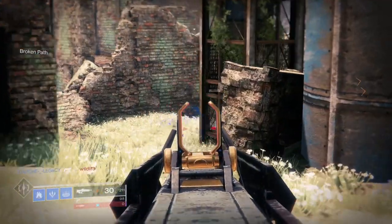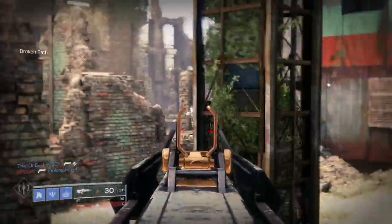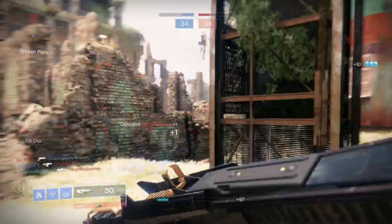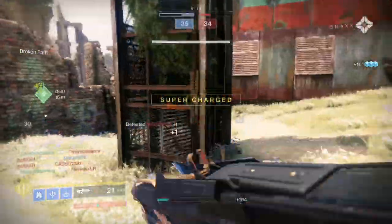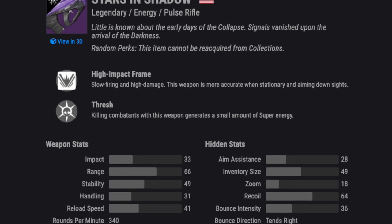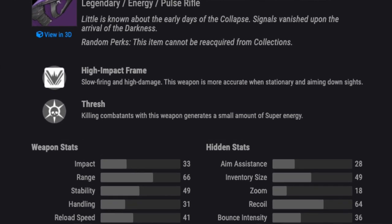Stars and Shadow is a high impact frame that shoots at 340 RPM. This means it shoots slower than other Pulse types, but this Solar Rifle hits like you talked about its momma. It also gets more accurate when you stand still and aim. Its range and stability are decent.